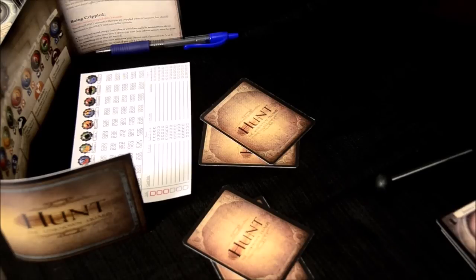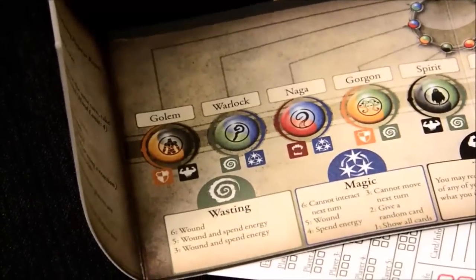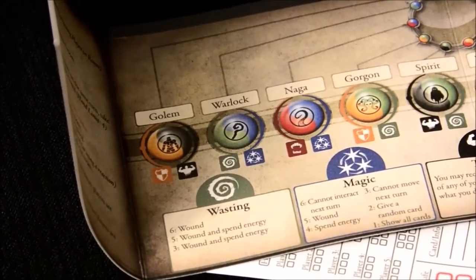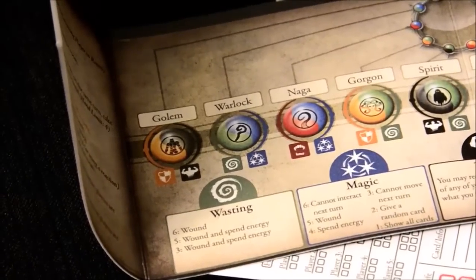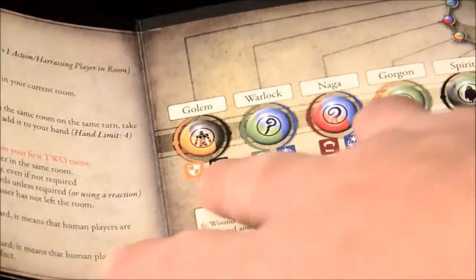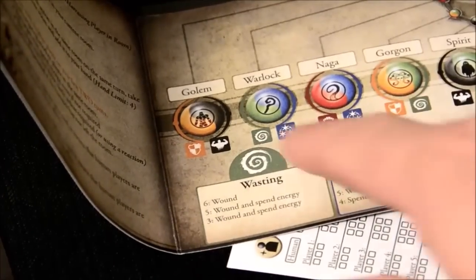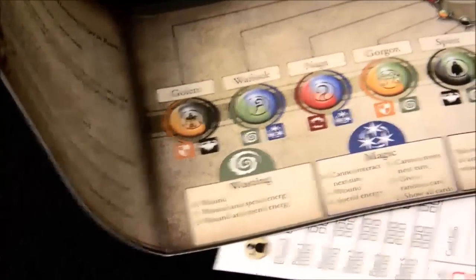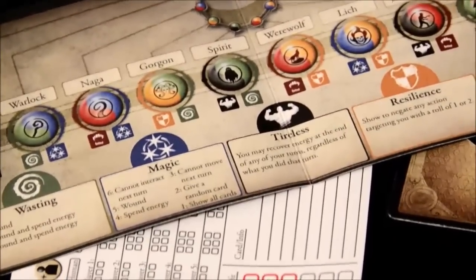What type of monster are they? That's where your cheat sheet comes in. The cheat sheet tells you what combination of special power cards makes you a specific monster type. For instance, Tireless and Resilience make you a golem; Magic and Wasting make you a warlock; and so on. It also includes a reminder of what each card does.